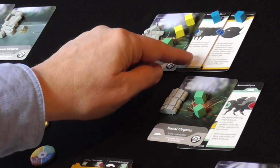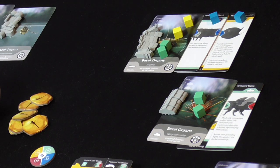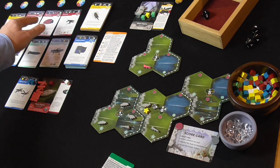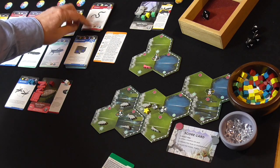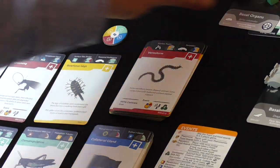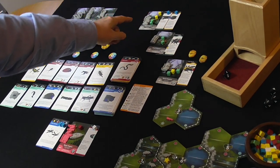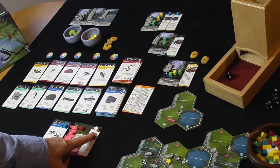They've got metal-tipped ovipositor and they've completed a pheromone, which gives them another vitri point - now eight. Let's refill the market. They've added a body part - job done. Let's reveal - we've got an event. Fossil award: whoever's got the most pheromones - they've just completed one, so they're getting another fossil. And we've got a mutagen roll. They're at risk because they've got six organs; I've got four, but white cubes add two to the maximum number of organs during the mutagen roll.